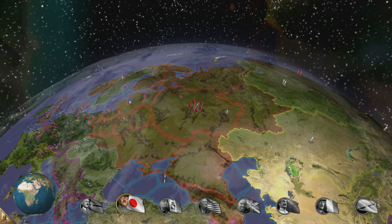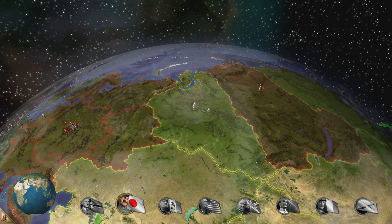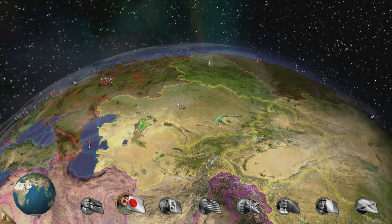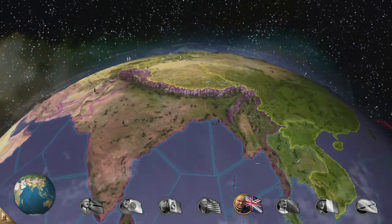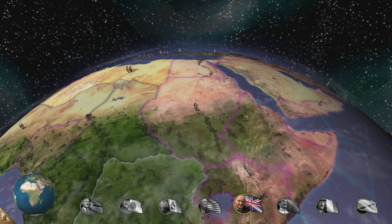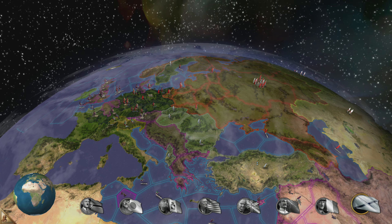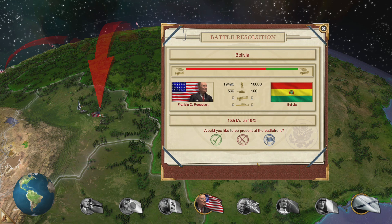Once we invade Japan, we can also build new stuff there, which is probably going to be easier. Tokyo should have a nice amount of juicy buildings. Japan is shuffling stuff around — bring in the planes. Let's see how long this lasts. Thankfully the game auto-saves after every single turn, so if the game crashes, it's usually not too long to catch up.